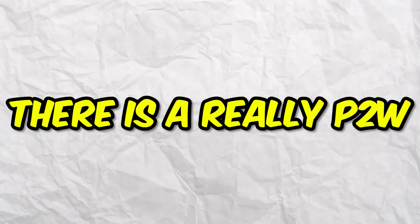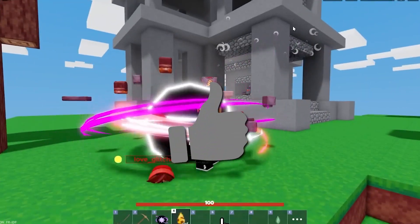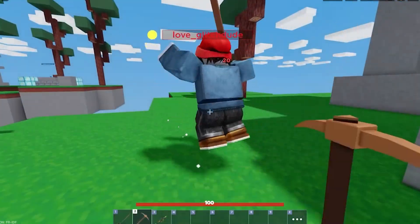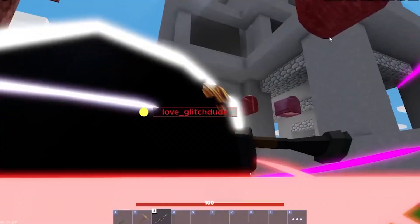There is a really pay-to-win kill effect in Roblox Bedwars that makes any projectile weapon invisible, which can be really overpowered if you have this kill effect equipped. Once you get a final kill with this kill effect equipped, a black hole will appear. Go inside the black hole and shoot a projectile — this will cause the projectile to become completely invisible, throwing off any unsuspecting enemy.